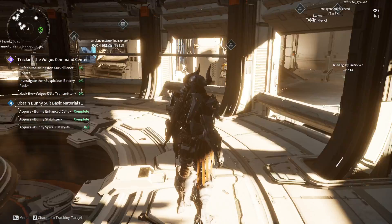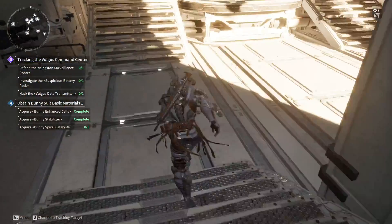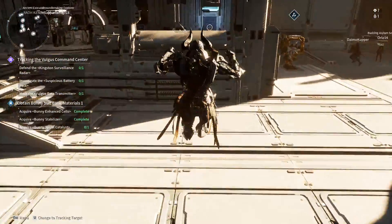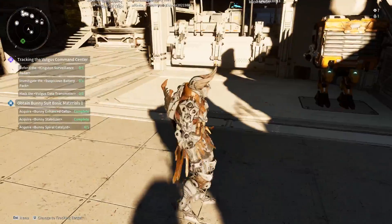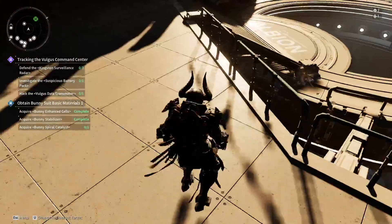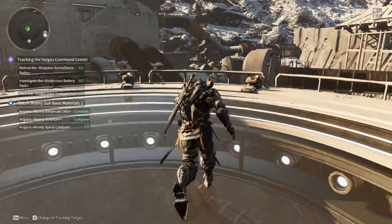In this video, I'm going to show you how to get the Focus on Electric Module in The First Descendant. The Focus on Electric Module can significantly boost the electric skills of some specific characters, such as Bonnie, which is one of the prime examples that uses electric power.